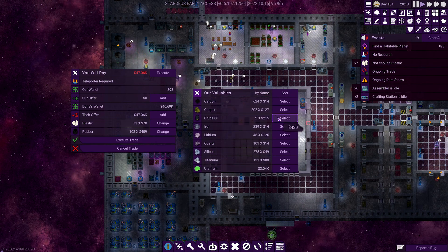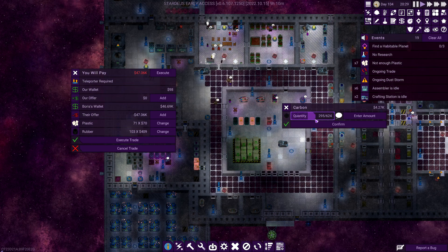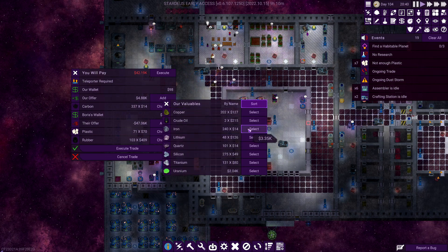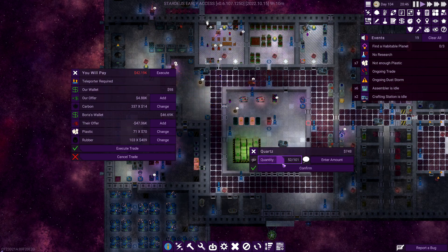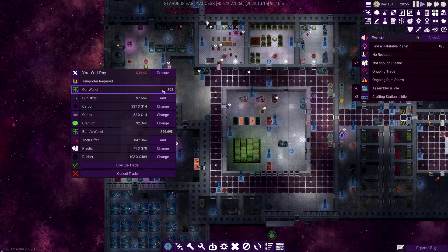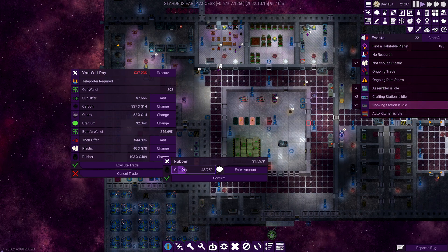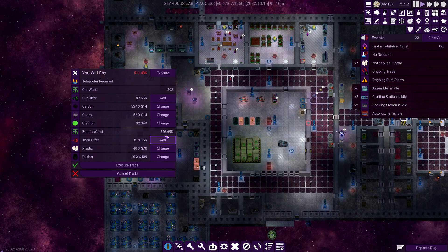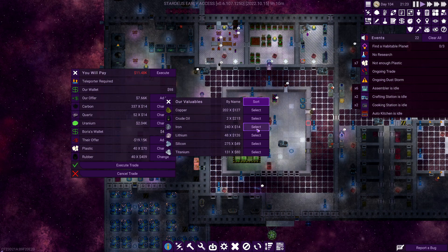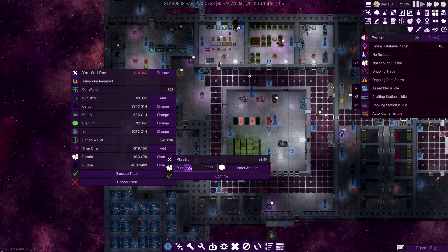We've got one uranium and we can't sell half the stuff we'd want to sell. Let's sell some carbon - I say some carbon, I mean half our carbon is getting sold. We still need lots more. Lithium we don't really want to sell, let's sell some quartz. That's worth nothing. We've got one uranium, there you go, have that. This isn't quite what we wanted. Still 11k away, we're just going to have to take less.